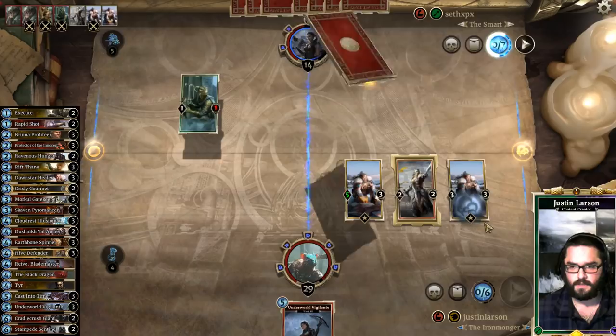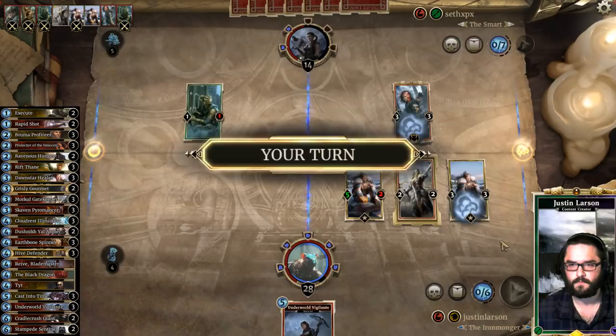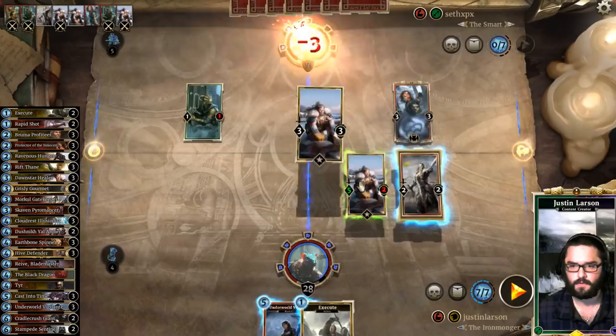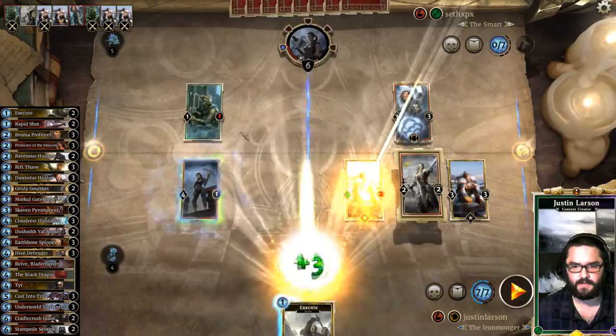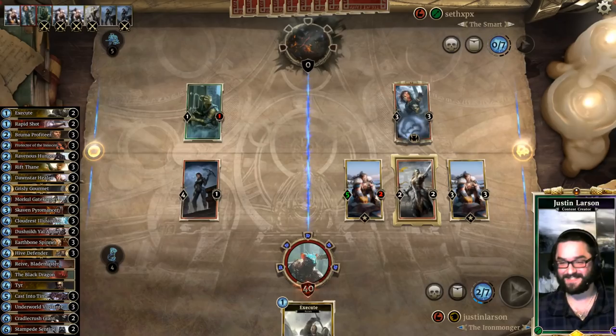I'm going to gain only the three life instead of the six, because I'd rather be closer to my Prophecies and my extra card draw. Aeolah the Huntress. We have Lethal. Alright, good game, man — getting it done and finishing the game at 3740 life. Looks good. It's been too long. I love playing this deck.